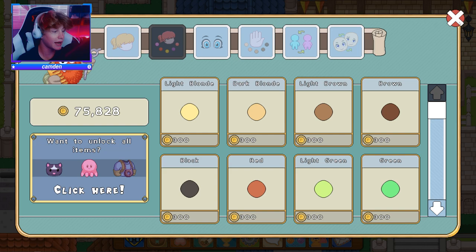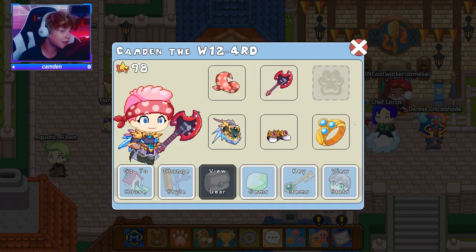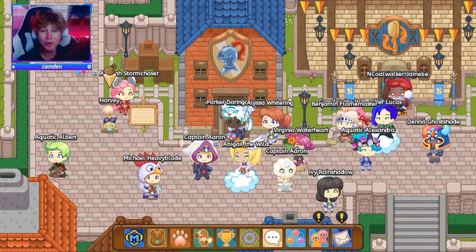Now let's move on to the eyes. The trick with the eyes is just not to choose weird-looking eyes — like sneaky eyes look weird, and happy eyes just look kind of weird too. That's why I go with joyful — it's just nice and chill, they look like normal eyes. Some of these options just don't look the best, so that is basically how you go with the eyes.